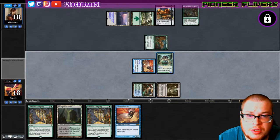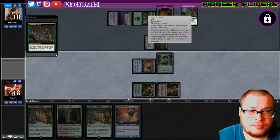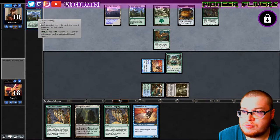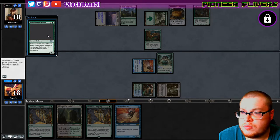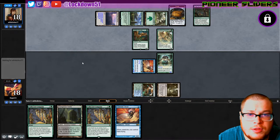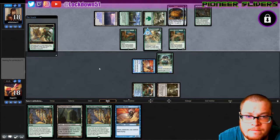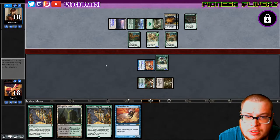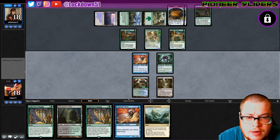We have a backup Gale Rider if they do target it with Wicked Wolf or something. Castle Garenbrig — okay, so they can pop off with their other thing, already put a counter on this guy. Nice three-three. I've got two cards in hand, we still need to pull into our third or fourth land. There it is — all right, good.